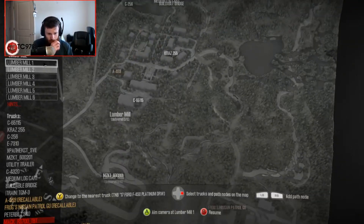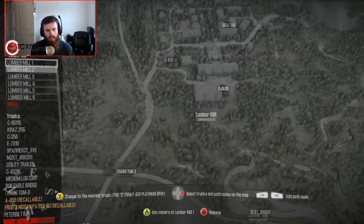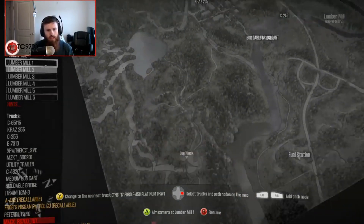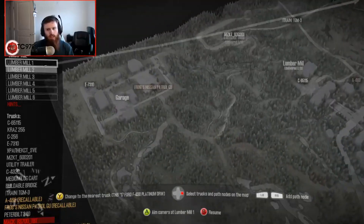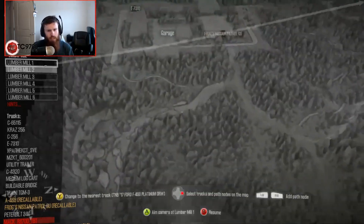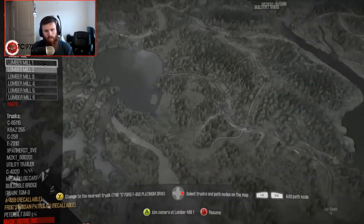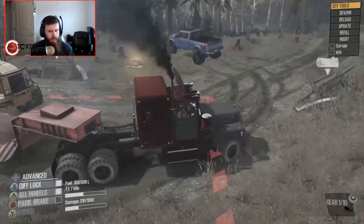So, you want to talk about getting this to one of the mills? Oh my god! Alright, we've got a mill right here that we could deliver to — that would probably be the closest one. We'll deliver this to the city mill. The best way to get there from here is probably to take this mud route, come out right here, and circle around. Actually, cutting through here is a better idea — we'll loop around and cut through there.